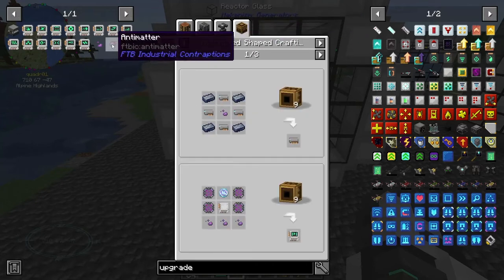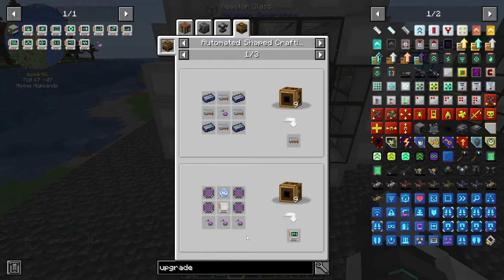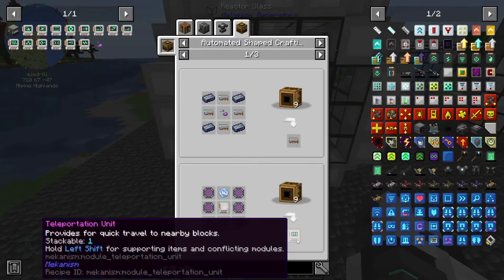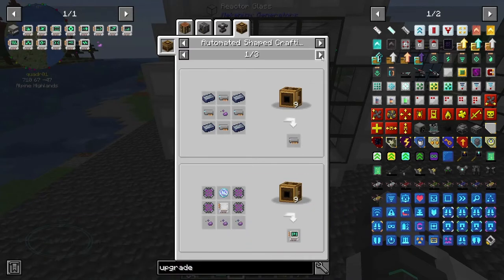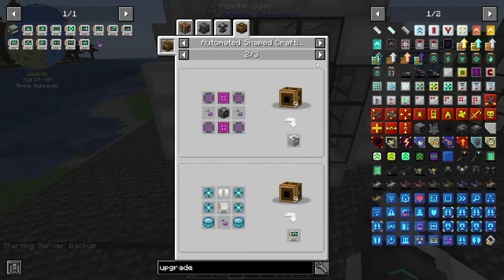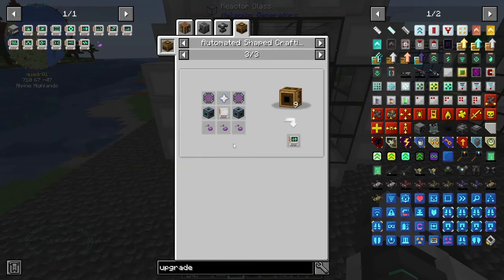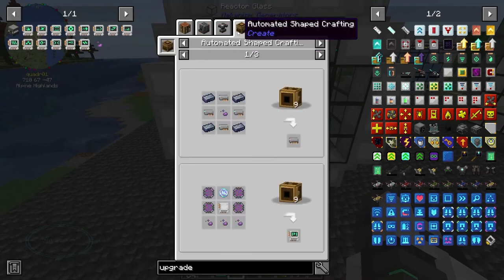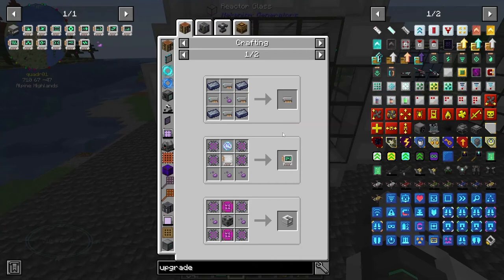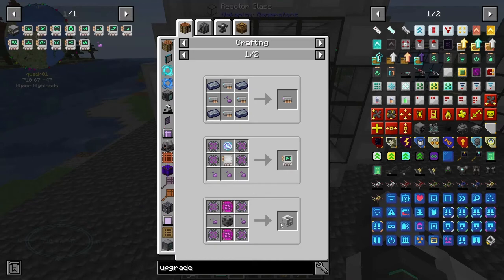That's industrial contraptions — that's a different antimatter. So this is all we need: antimatter. Now we can make some of the teleportation unit and stuff that takes the antimatter pellets, and a protonic nucleosynthesizer, and the gravitational modulating unit. Those look pretty cool. We definitely want some of that.